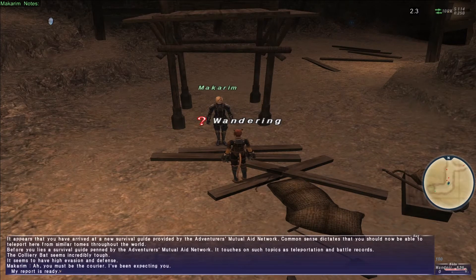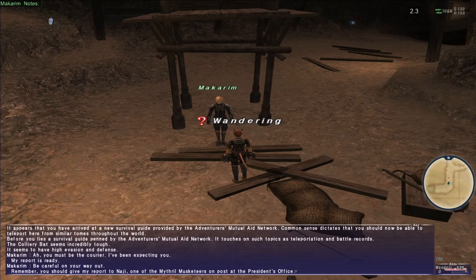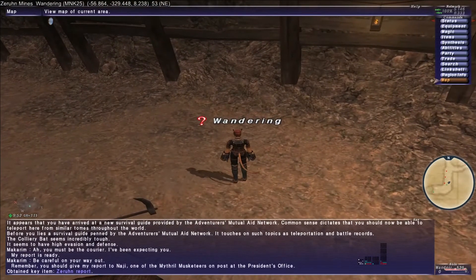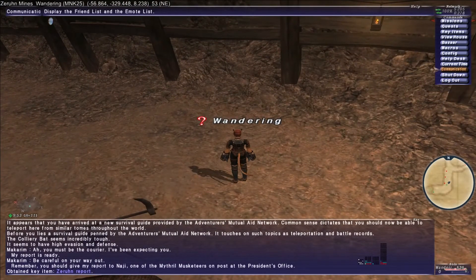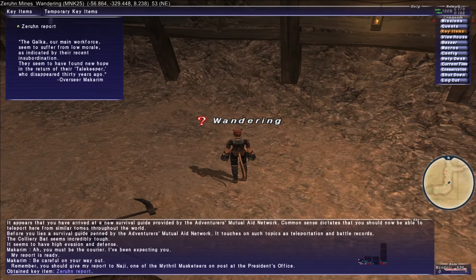McCaram says: 'Oh, you must be the courier. I've been expecting you — my report is ready. Be careful on your way out. Remember, you should give my report to Naji, one of the Mithril Musketeers on post at the president's office.' We now have the key item: Zern Report.